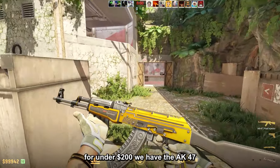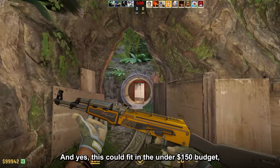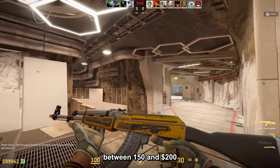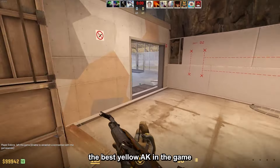For under 200 dollars, we have the AK47 Flu Injector field tested for $142. Yes, this could fit in the under 150 dollar budget, but there's nothing better between 150 and 200 dollars, and this is hands down the best yellow AK in the game.